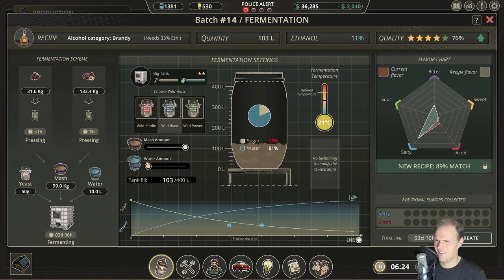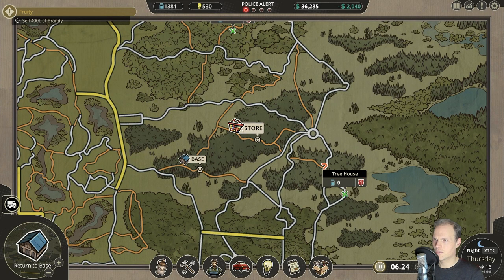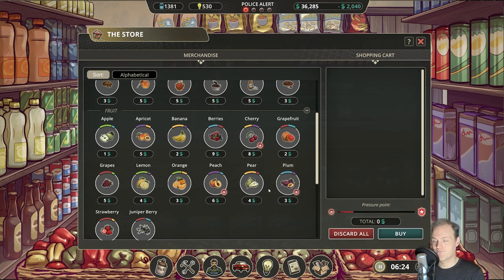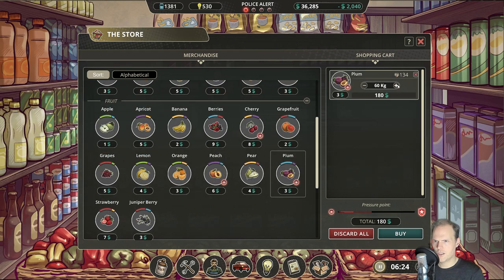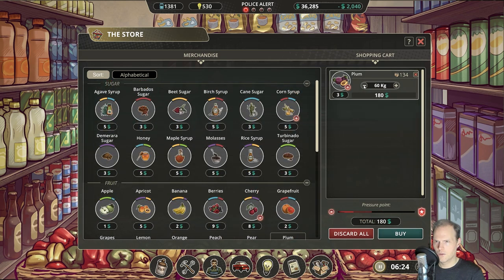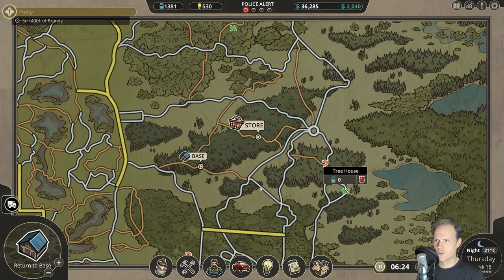Gotta go to the shop — we are way low on plums, and probably on grapes too. Let's check it out. No — it's watched by the police. Typical. So how much can you buy without them? That's not great. What can we get away with — like 50? Probably not, we need massive amounts of them. Unfortunately, that is not viable at the moment — you need too much of this stuff.